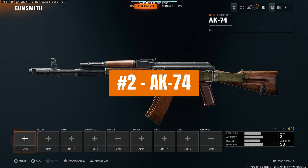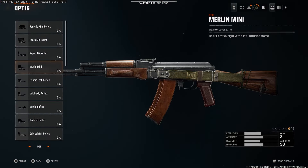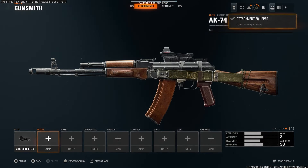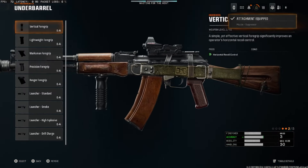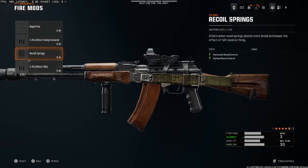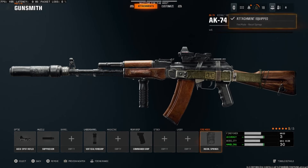This is currently one of the best AK-47 class setups you can have in Black Ops 6. For the optic, I'm going to be running the AccuSpot Reflex, but this is pretty much personal preference. For the muzzle, we're going to run the suppressor. For the underbarrel, we're going to run the vertical foregrip. For the rear grip, you want to run the commando grip. And then finally for the fire mod, we're going to run the recoil springs because this gun does have a little bit of kick.